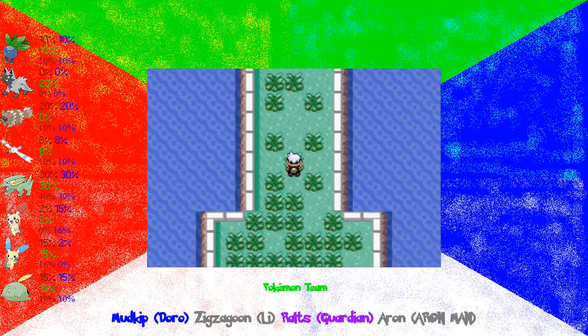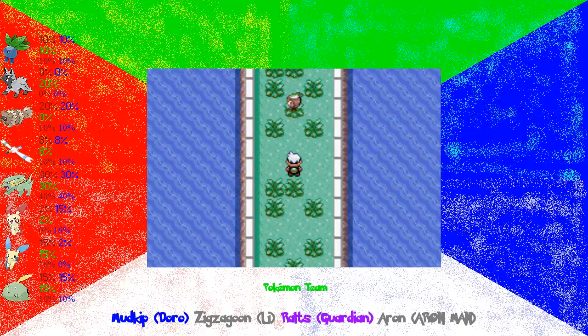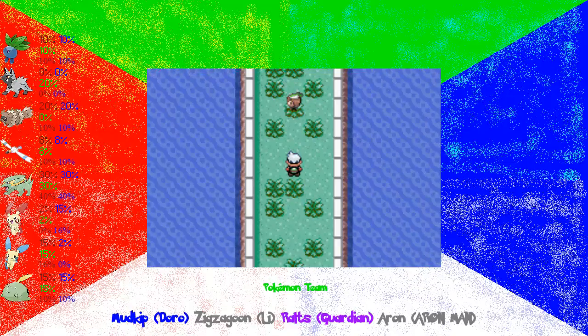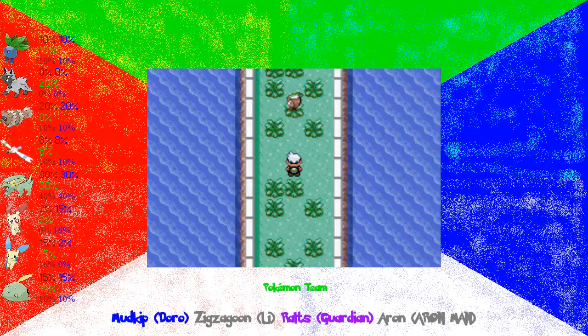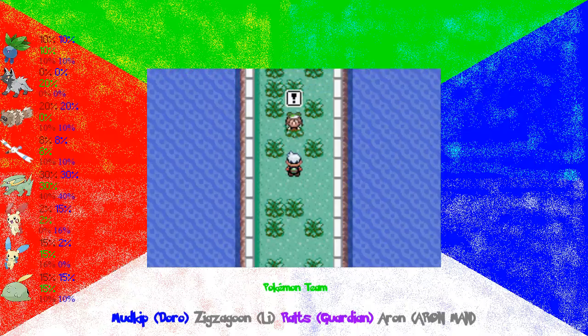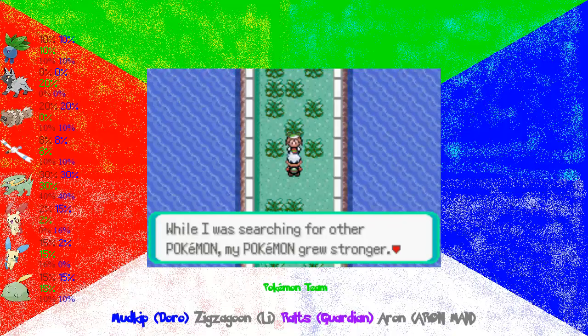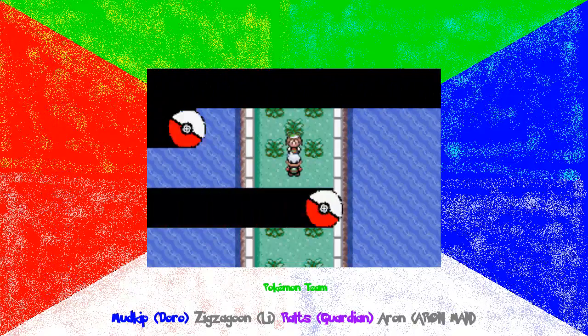I'm putting Moncrise in the background and take a look — my assumption is right. Mei is here. And believe it or not, I had quite a bit of trouble with Mei, and I'll explain why when we get to that part of the battle. That is the shortest conversation to start off a battle.